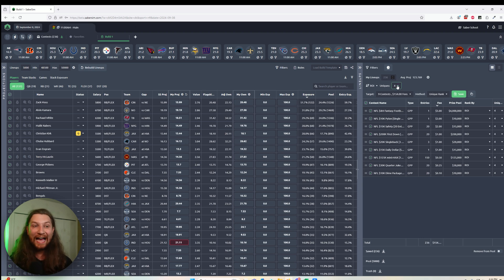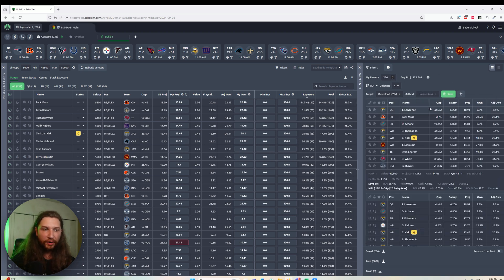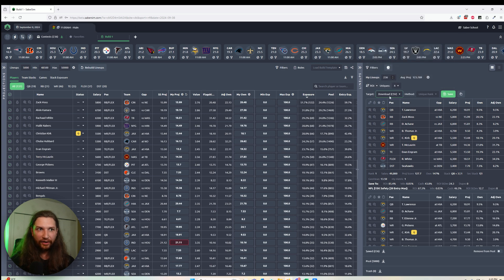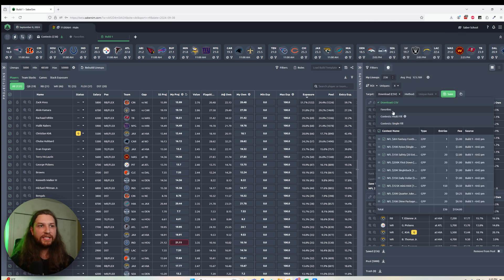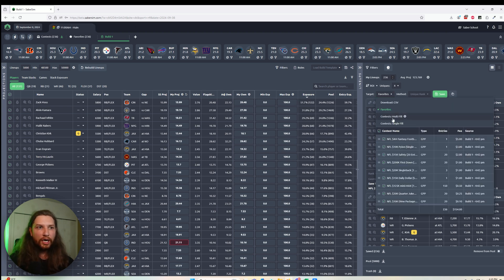That is in general how I recommend you fill your entries with the new Sabresim, and how I'll be recommending people do this in all of my new strategy videos. But I do want to explain a little bit more about some of the other things you see in this new lineups pane. The download CSV option is pretty straightforward — you'll just download a lineups CSV of your lineups file. If you click favorites, that's going to send your lineups to the favorites category. Those two things work about the same way they do on the old version of Sabresim.